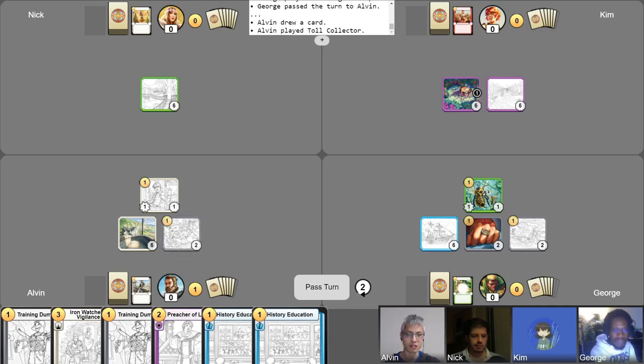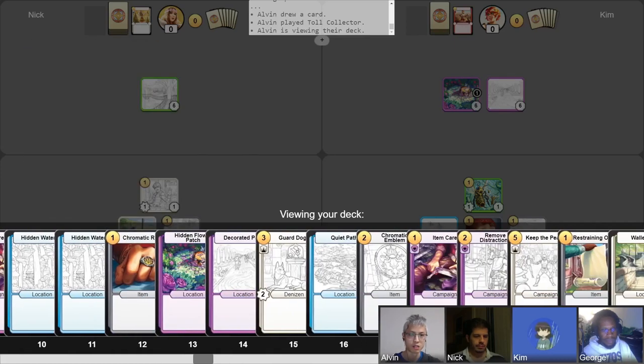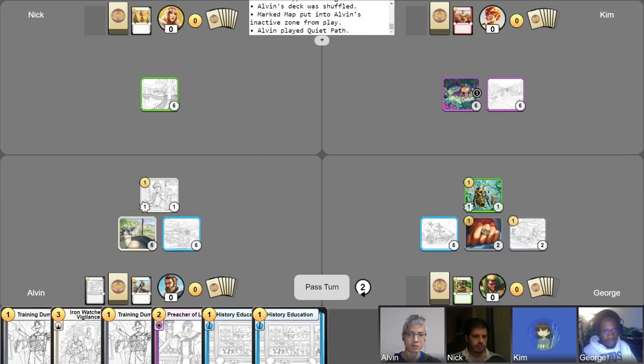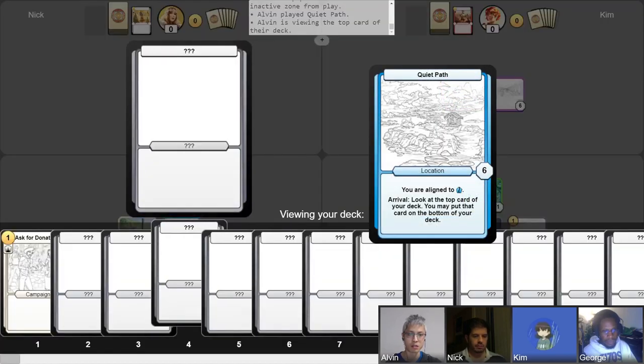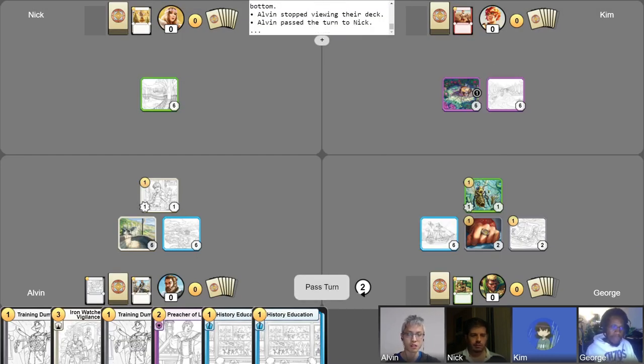Do I want to get this thing rolling? I think I do. I'm going to activate this, searching for a location card. The card I will search for is Quiet Path. I will play the Quiet Path, activating it to look at the top card — no, let's put that on the bottom. And then I'll pass it over to you, Nick.